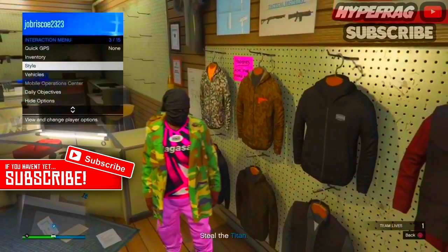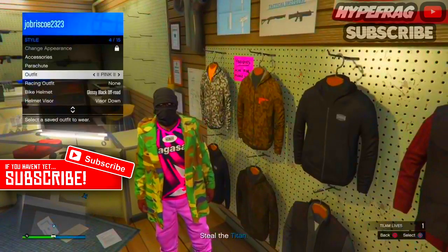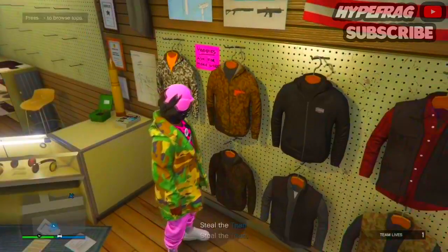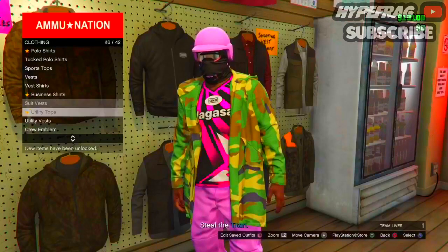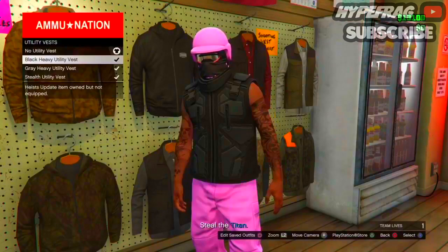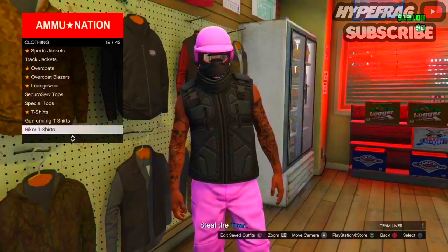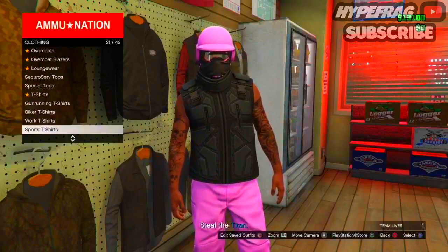Now that you've made your way over to Ammu-Nation, go into the clothing area and reapply your hat because it will have glitched out. Then go into the top sections and apply the black utility vest.